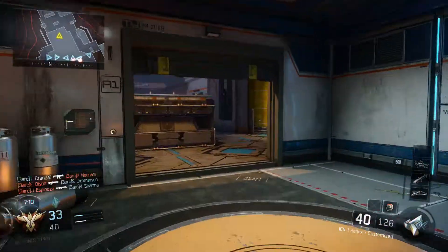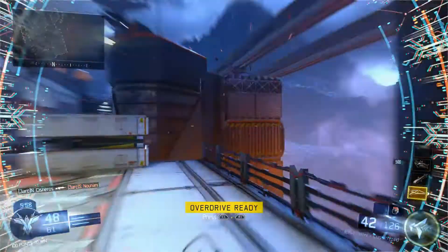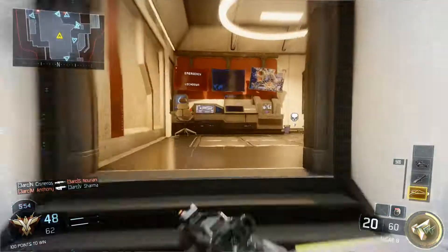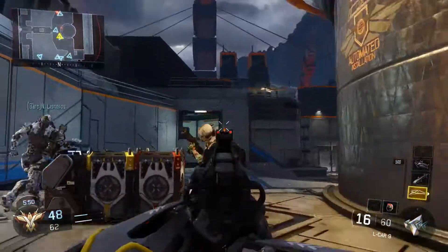The next map is Rift, another map with a lot of open spaces with a very Blade Runner-esque type theme to it. The map offers a lot of opportunities to link up some wall running and it has a lot of tight corners, so sliding is paramount.